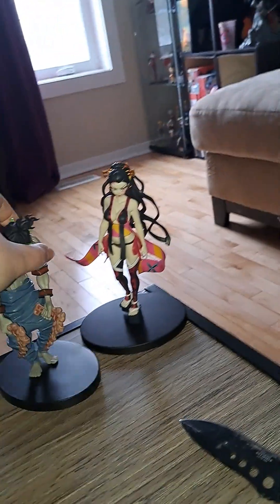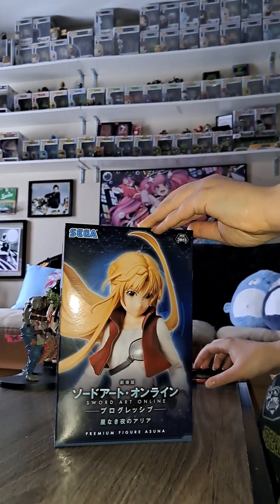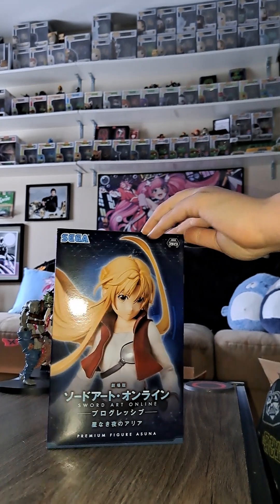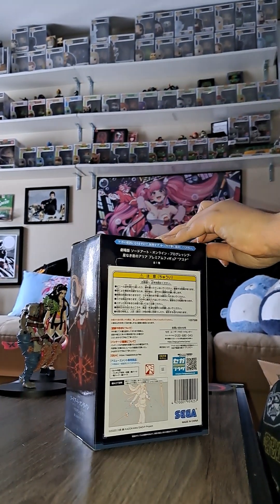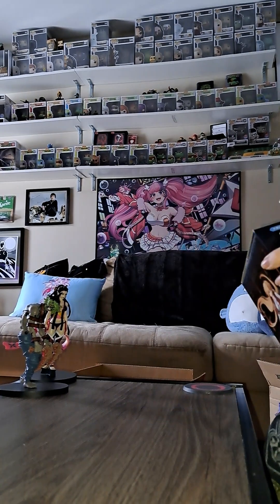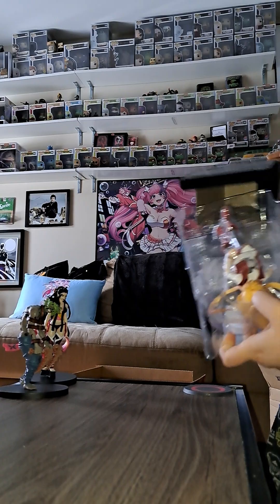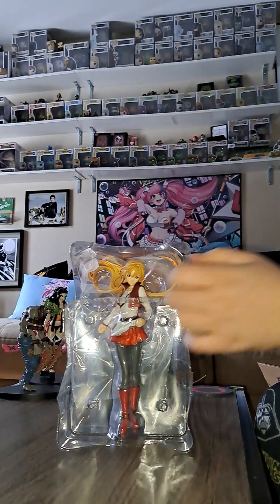I'm assuming they probably have some where she's on his back, but this is the one I got. Now we'll do my Asuna — I have one other Asuna which is from Alicization, so this is from the latest movies, Sword Art Online Progressive. It looks like I probably just have to put the stand on and the sword. So here she is — there's her regular costume.